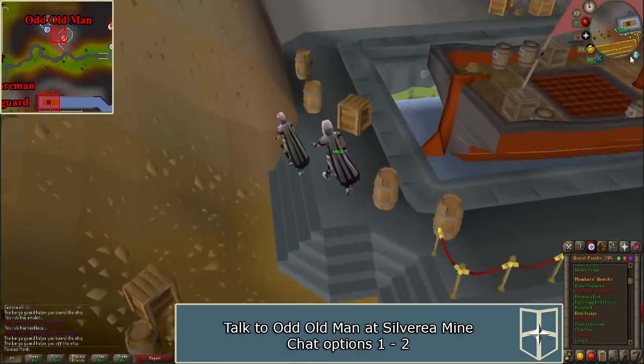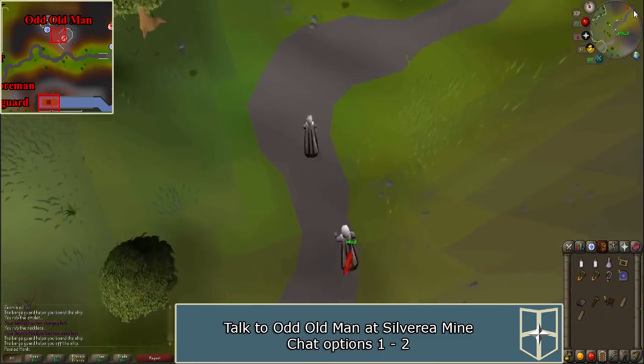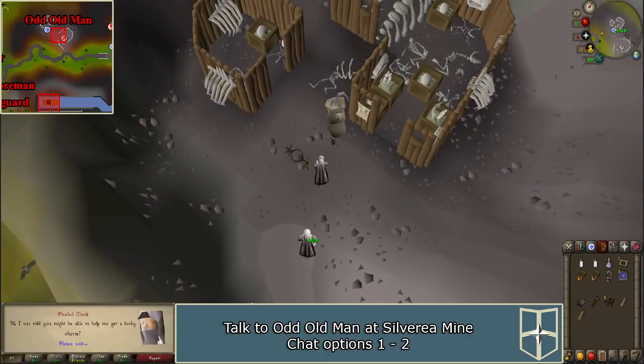Run to the Silvarea mine, which is located directly north of you. Speak to the odd old man and talk about lucky charms. Say 'I'm making a cursed voyage.' He will give you a bone charm.